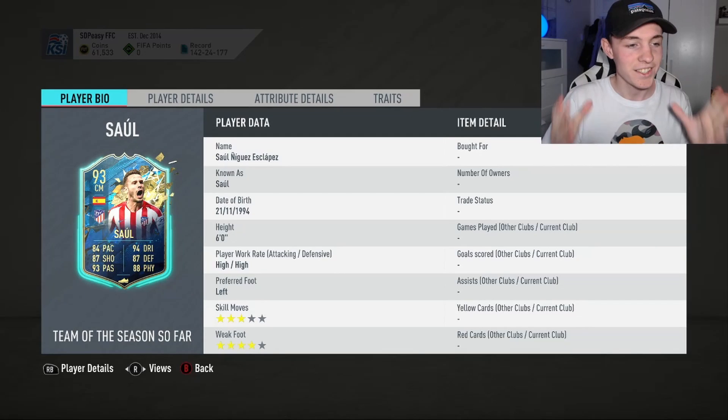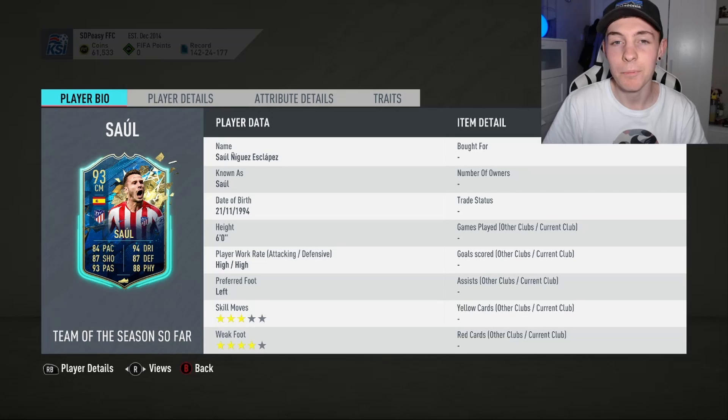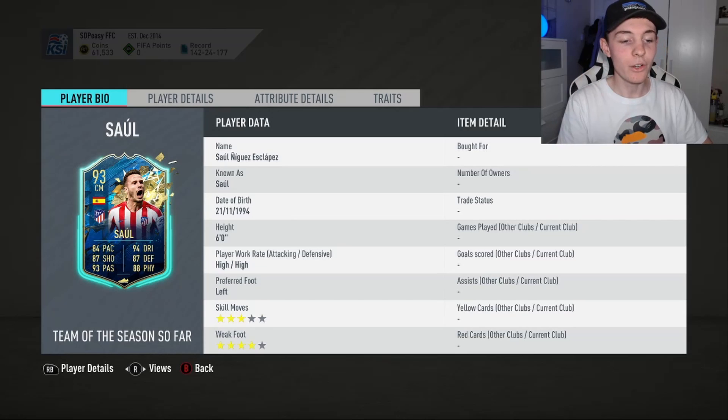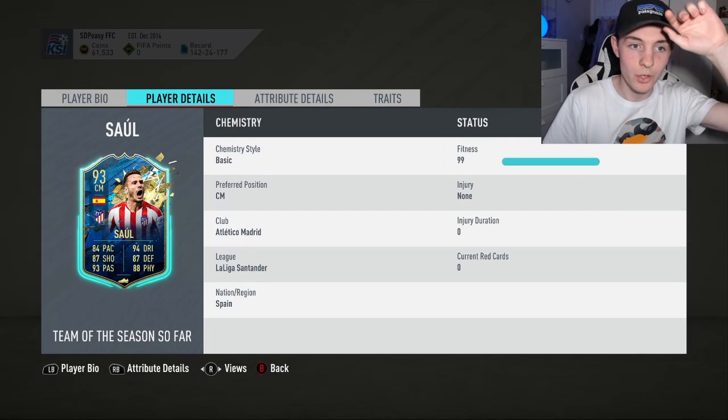What is up guys, SD Peasy here, and today we're going to be completing this Team of the Season Sowall SBC. He looks absolutely unreal - three-star skill moves, four-star weak foot, six foot, high/high work rates, left footed. His base card stats speak for themselves.